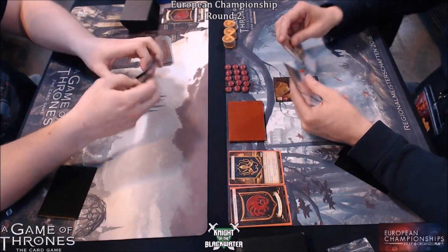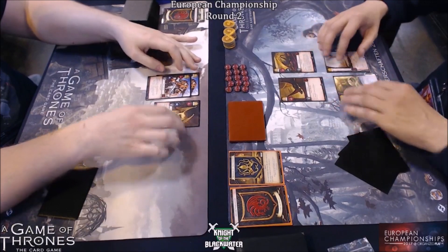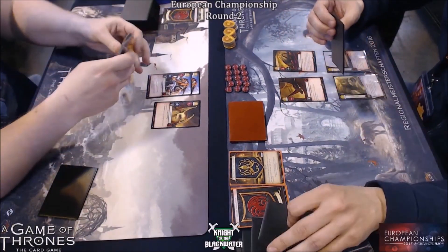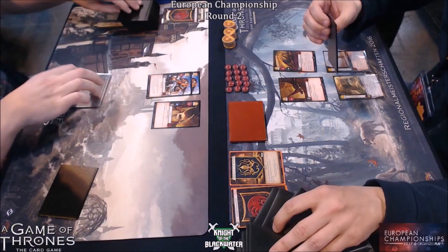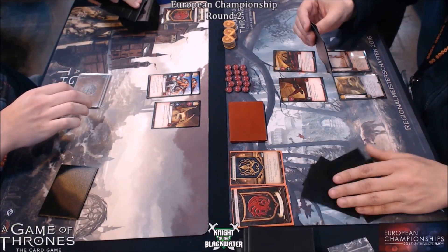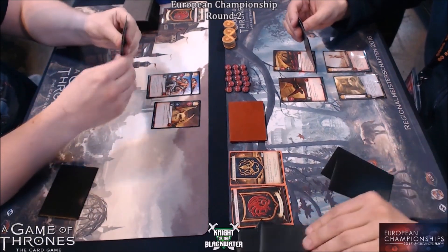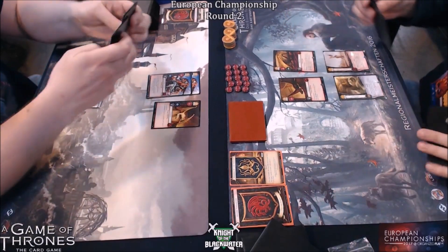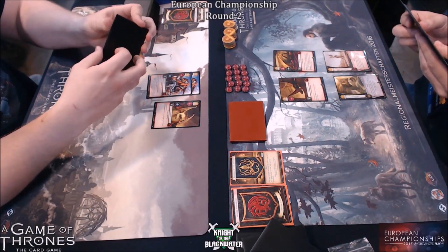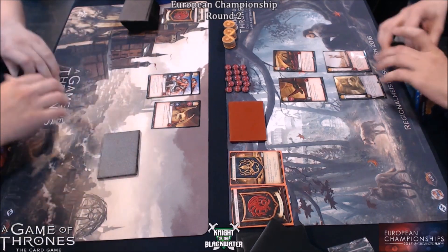So we have Drogon, Seabitch, I think that's Viserion and Plaza of Pride against Aduptical Drogo — and I think that's Rhygol on the right and Viserion on the left. I'm still not great with the two non-black dragons. Pretty solid setups from both of them. Seabitch is a pretty useful card and that's actually one of them in Rob's deck.